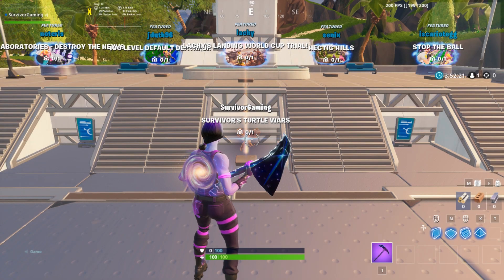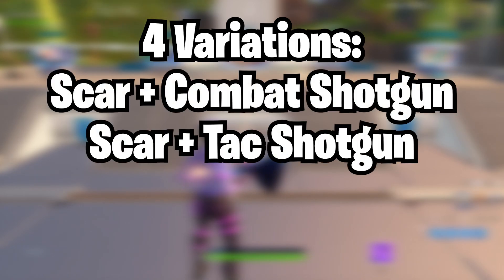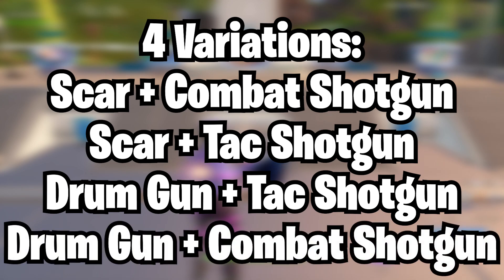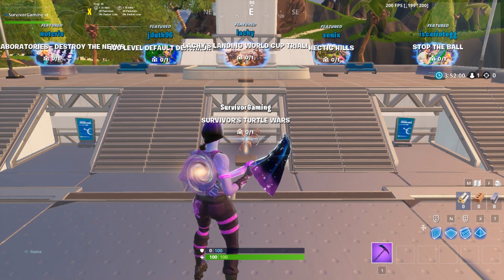Alright guys, so today I'm going to be showing you my Turtle Wars map, which has different variations: a scar and a combat shotgun, a scar and attack, a drum gun and attack, and a drum gun and a combat shotgun. All four variations will be in the description so you guys can get the codes for the maps, choose which one you want, and have fun.